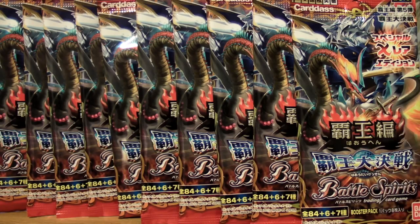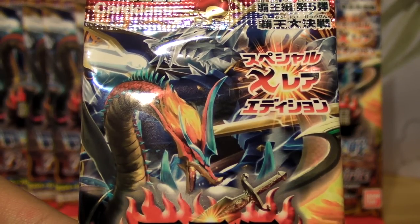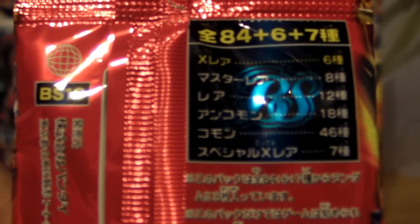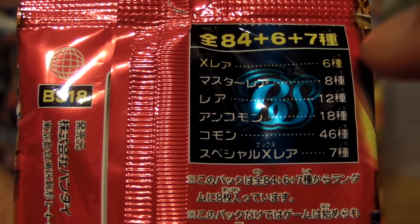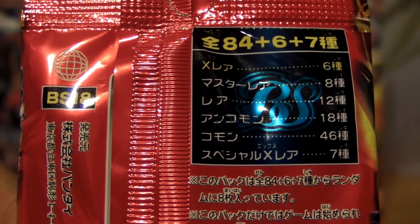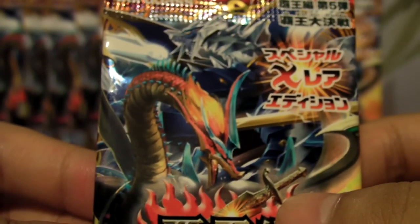A box has 20 boosters in total. This is the newest set and it's the final set in the current block, and they actually did a special X-Rare edition. I think probably each pack comes with a special X-Rare that is like a promo — it's not from the actual set. The back of the booster pack tells you what to expect: there are a total of 84 plus 6 plus 7 cards. There will be 6 X-Rare, 8 Master Rare, 12 Rare, 18 Uncommon, 46 Common, and 7 special X-Rare cards. There are a total of 8 cards per booster, and the cost was actually like $2 US each. So let's start cracking, shall we?